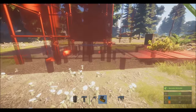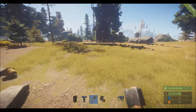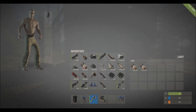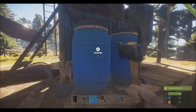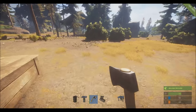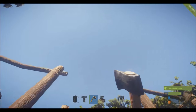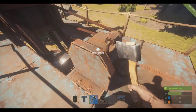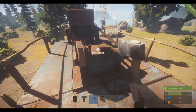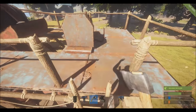I'll just show you with this one. These barrels right here — you put low-grade fuel in to fuel it. Right here is where you get the stuff. You go up the ladder and the engine is right here. It's going to be pretty loud even though I turned the game volume down.